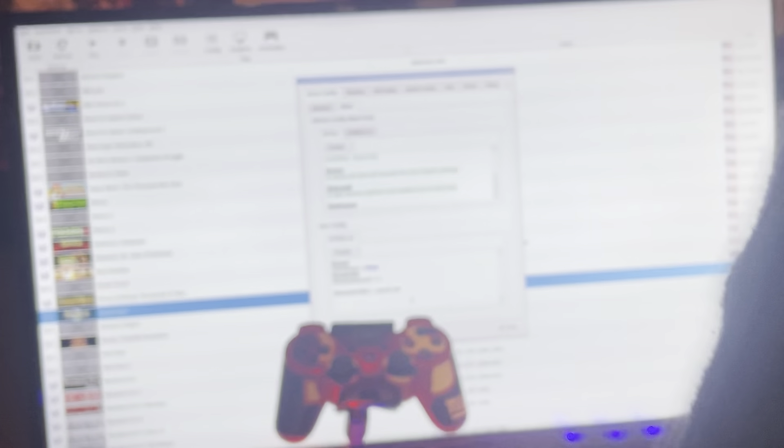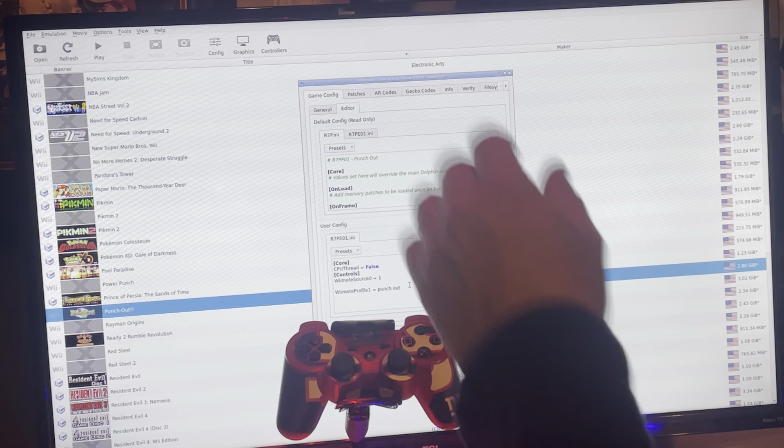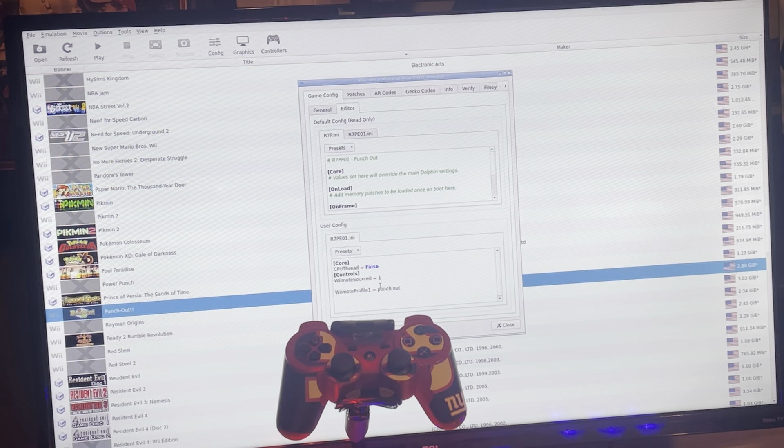This is the editor, and this is what you will need to connect Dolphin to the Batocera frontend. So this tells the Batocera frontend how to read the Dolphin remap file. You can pretty much just copy this — 'wiimote_source_0 equals 1' and then 'wiimote_profile_1 equals punch_out'. So it's calling out Punch Out. If you were calling up NBA Jam or Mario, you'd write NBA Jam or Mario — whatever you named your profile would have to be written the same way.